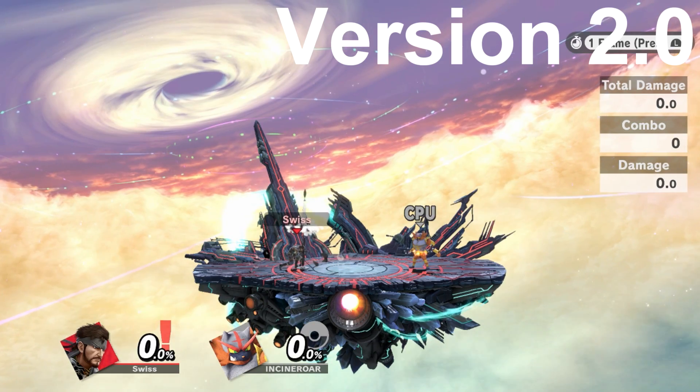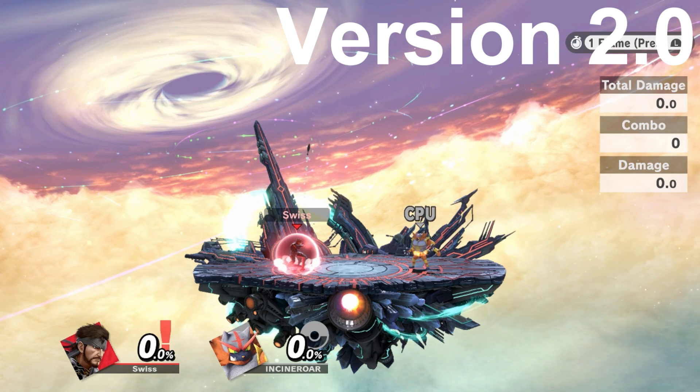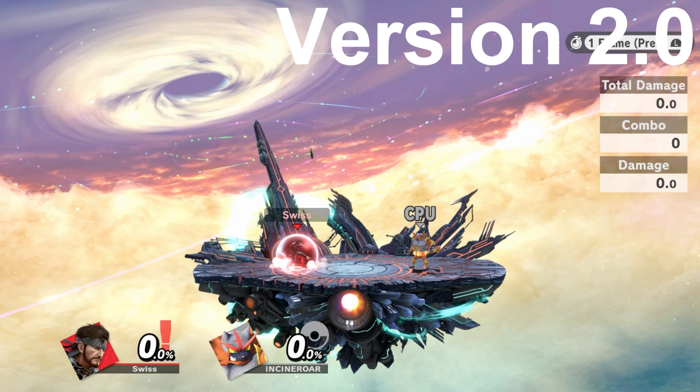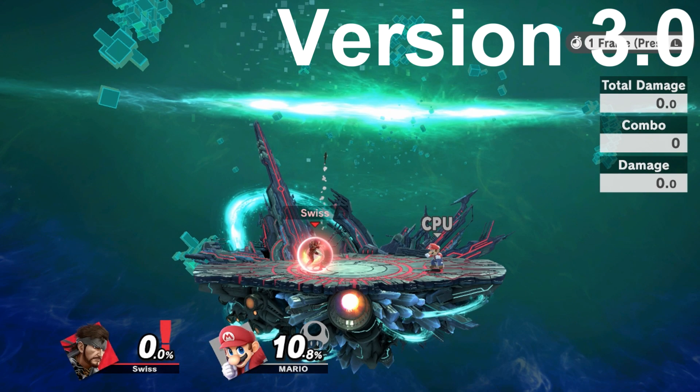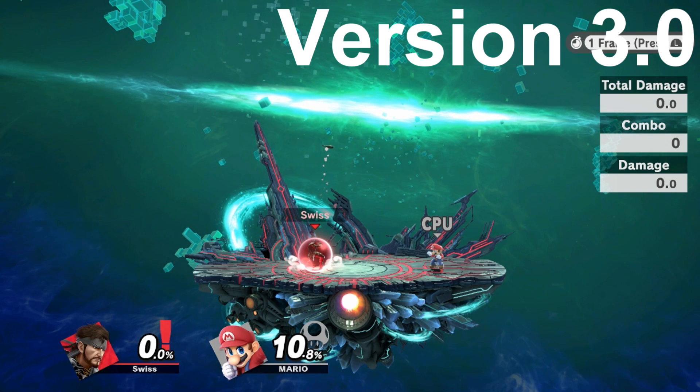One thing to mention about the up smash that people have found out is that it has a 4-frame end lag now, so it is a little bit slower. This is pretty much the change for the up smash — 4-frame end lag at the end. I'm sure this update was made to stop up smash spamming at the edge. So if you spam up smash on the edge, don't do that anymore or you'll be left wide open. You can still do it, but you have to be more cautious now.